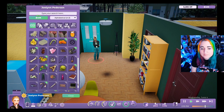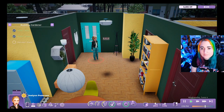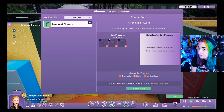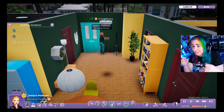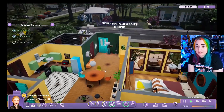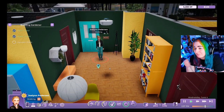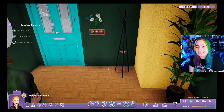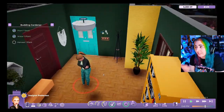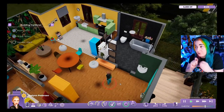Rod places the wall planter inside and discovers it's not just a single object — you can actually add specific flowers to it, making it a customizable flower arrangement. He's delighted: 'That's so cool! I love that.' The animation is a bit glitchy but he appreciates the layered crafting concept — one item that you can further customize.